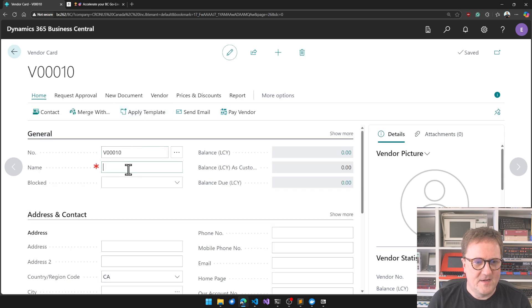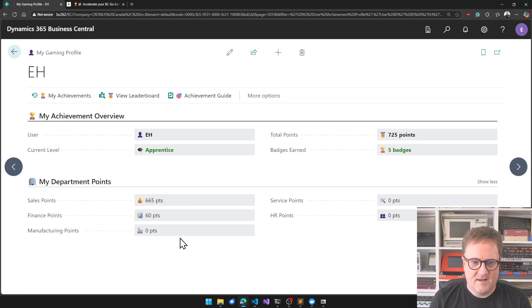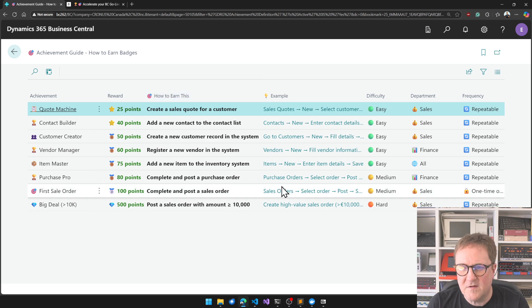I can create a vendor. New vendor. Boom, that's it — let's see. Yes! I've got 60 finance points now. So I'm Demo User Three — I am gaining on you. There's no service; nobody has service points.